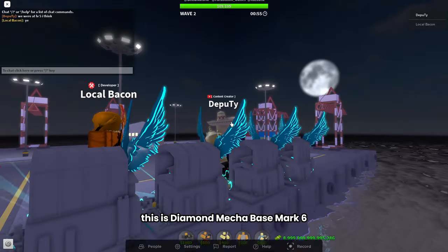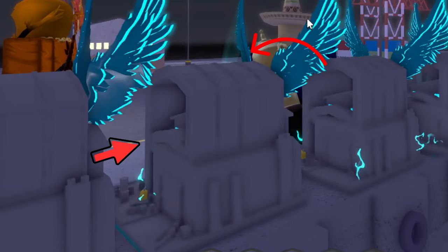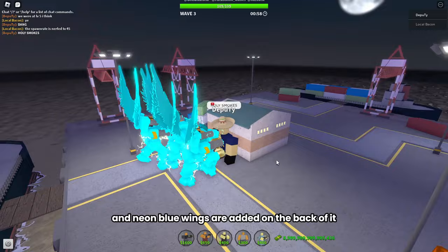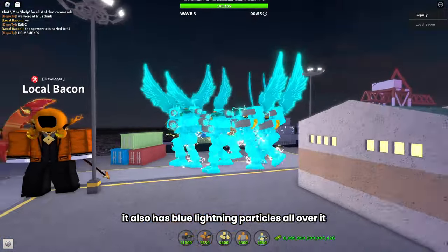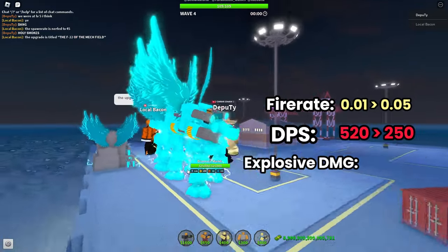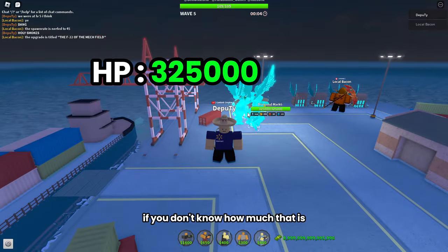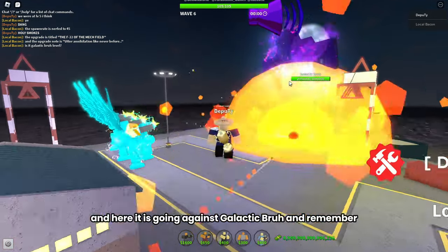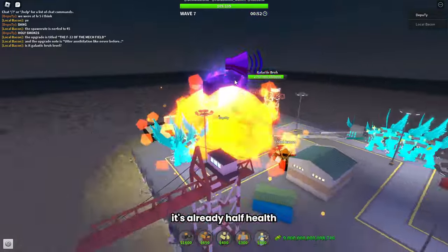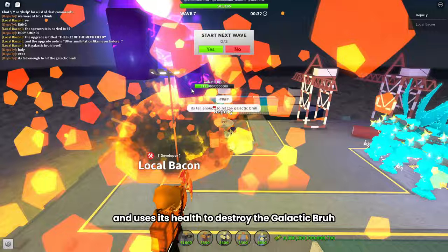Now the last upgrade: Diamond Mechabase Mark 6. The tower got a lot bigger — it's now 2 floors tall, has diamond particles, and wings on the back. In its true and final form, the body is completely neon blue with neon blue wings on the back and blue lightning particles all over it. This thing is so ugly that it's beautiful. The stats: fire rate of 0.05, 250 damage, 10 explosive damage, 1,000 range, and it casually has 325,000 health — basically almost 2 Fallen Kings. Here it is going against Galactabra, a boss with 3 million health — it's completely annihilating it. As soon as it exits the ship, it's already half health, and even though Galactabra is a flying zombie, the Mechabase is so tall it can actually reach and hit it, using its health to destroy the Galactabra.